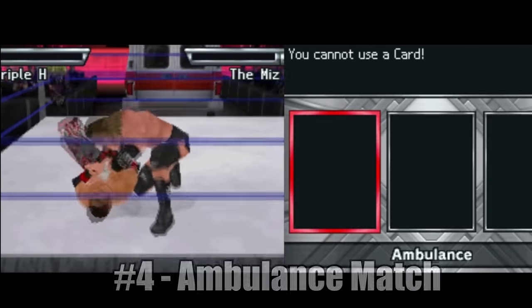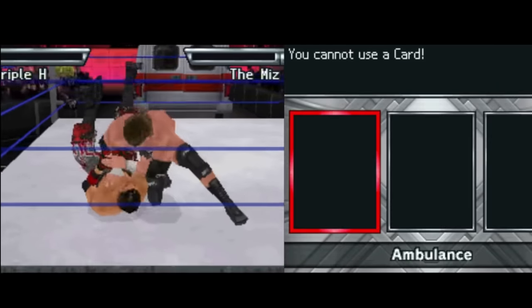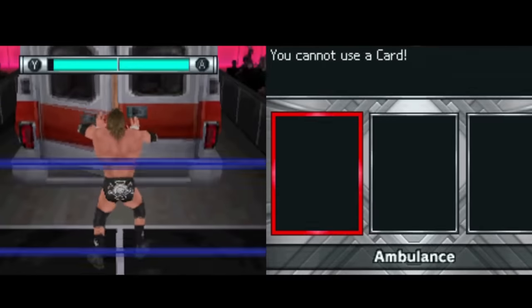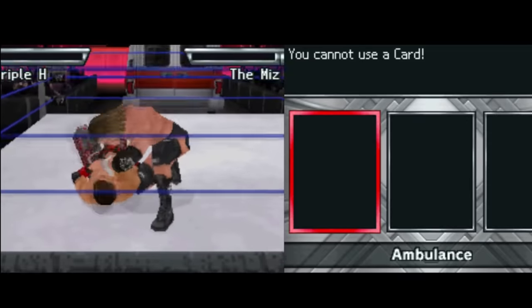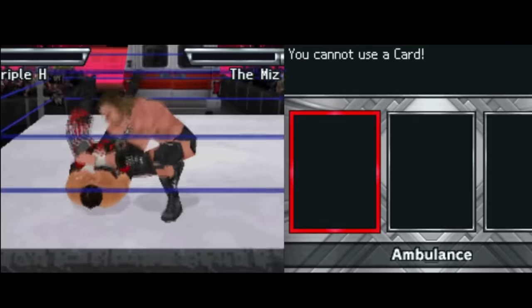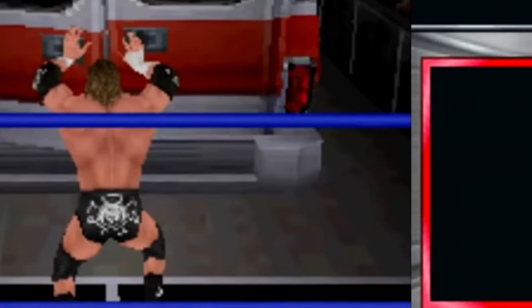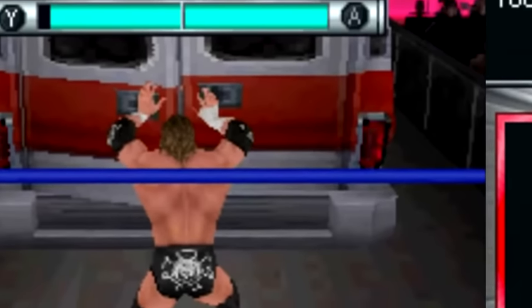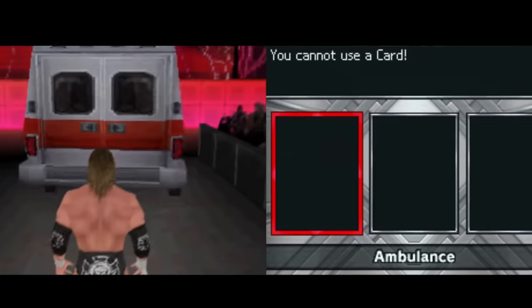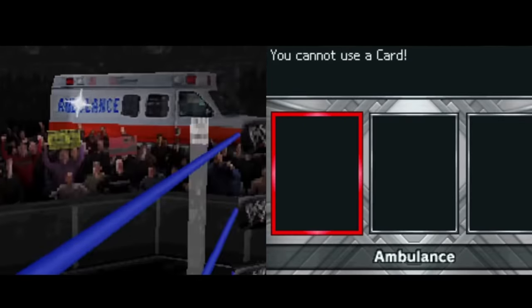The ambulance match is returning too. You might think we've never had one in WWE games before, but we actually did in Smackdown vs Raw 2010 — only on the Nintendo DS, so not on main consoles. It wouldn't be too shocking if this match type plays similar to that version, with a minigame where you try to slam the door shut while the opponent fights against it closing. Though the ambulance probably won't be driving in the crowd like last time.